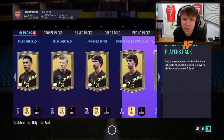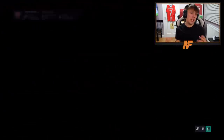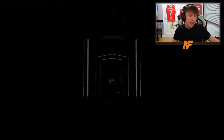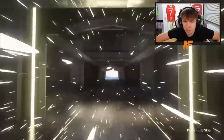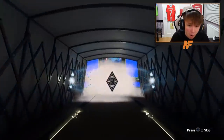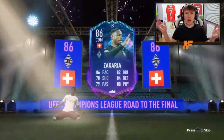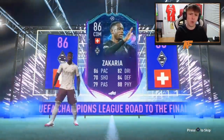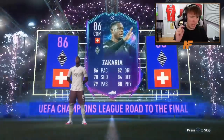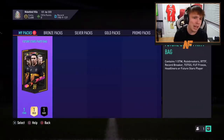Pack seventeen — this guy has a red-pink Cristiano Ronaldo so his luck's clearly in. Can he get lucky once more? It is a walkout — road to the final! Zakaria — oh damn. I'm not sure if Borussia Mönchengladbach are still in, but already that's a sick card. An 86 Zakaria is a beast card, really good.